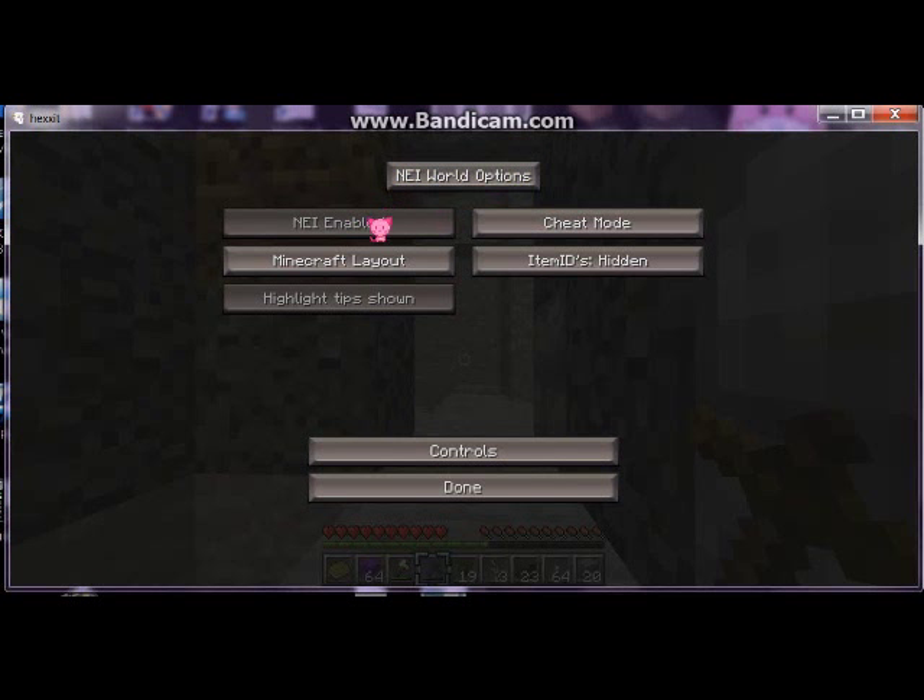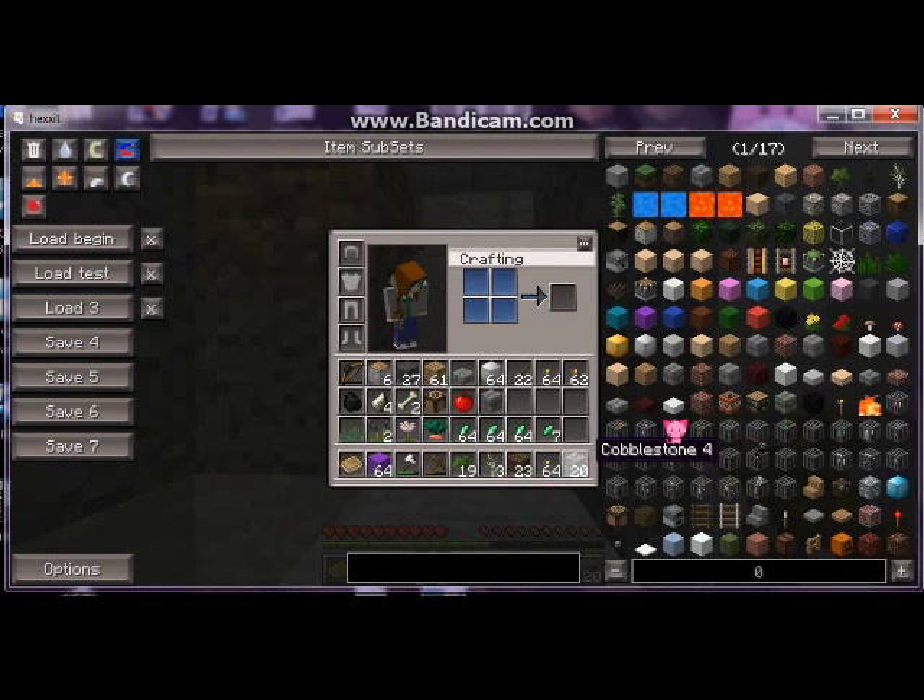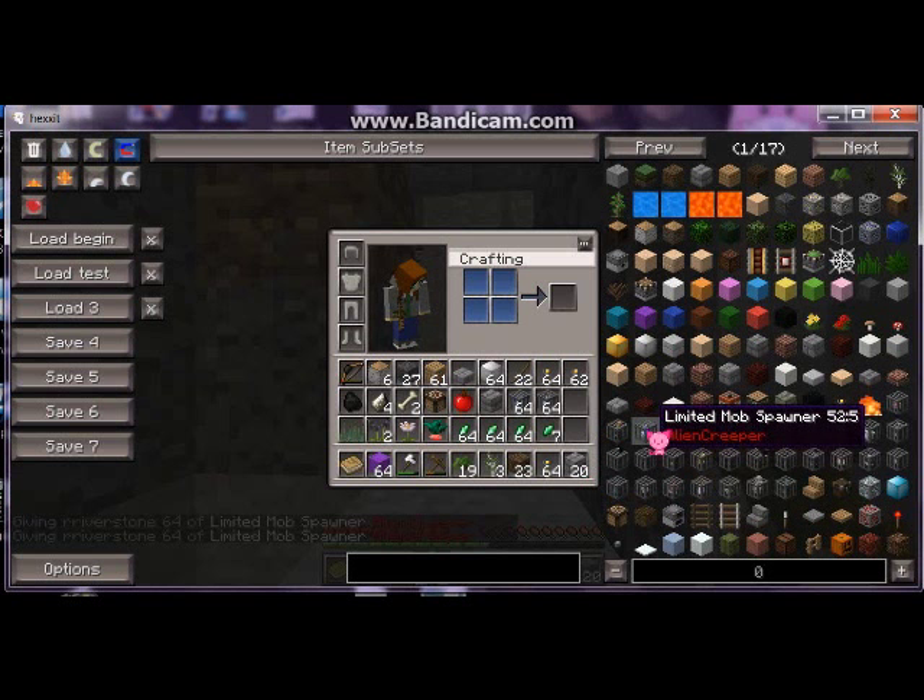If it's on world options, that's only for the world you're playing. For NEI world options you want the Minecraft layout, not the old Too Many Items layout. I want highlight tips shown and item IDs shown. If you put NEI on global settings it shows every possible NEI item — look, there are 17 pages of items to go through. You don't want to do that.